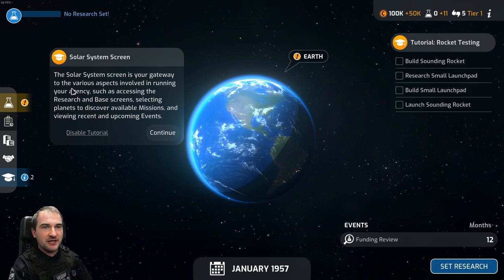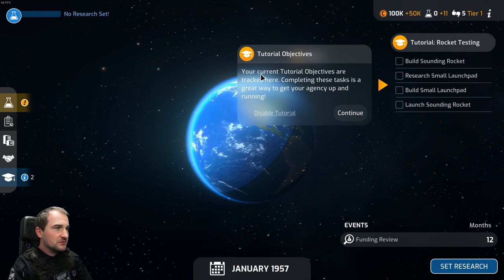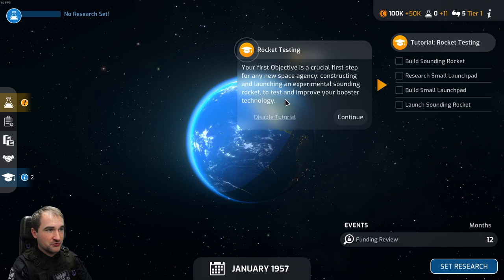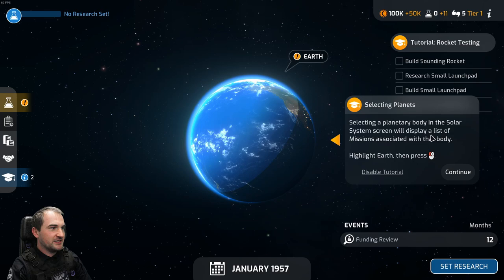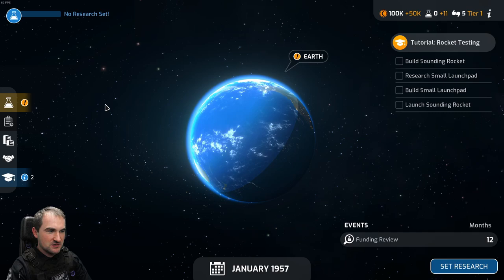The solar system screen is your gateway to the various aspects of running your agency, such as accessing the research and base screens, selecting planets to discover available missions, and viewing recent and upcoming events. Your current tutorial objectives are tracked here. Completing these tasks is a great way to get your agency up and running.